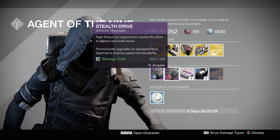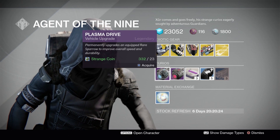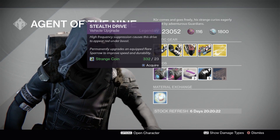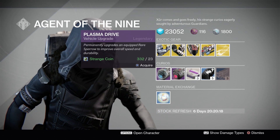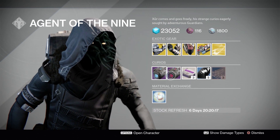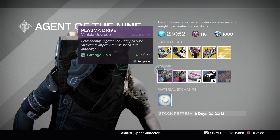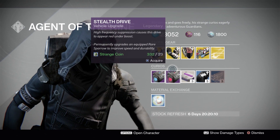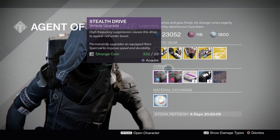Moving on to our vehicle upgrades. We have the stealth drive and the plasma drive. This will change a blue rarity sparrow into a legendary sparrow, and I really don't see these very often. This will also change the contour color — we have blue here and a pinkish here. So these are very unique. If you want to be unique and different, go ahead and purchase one of these and infuse it with your blue sparrow.